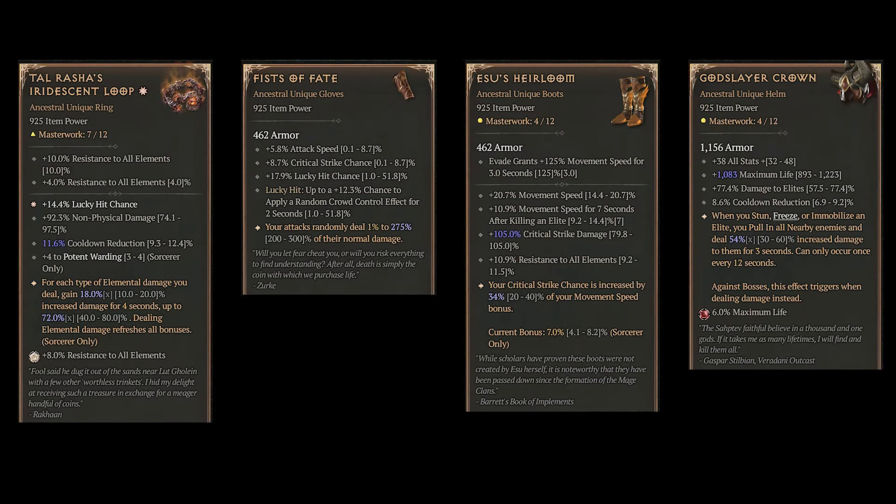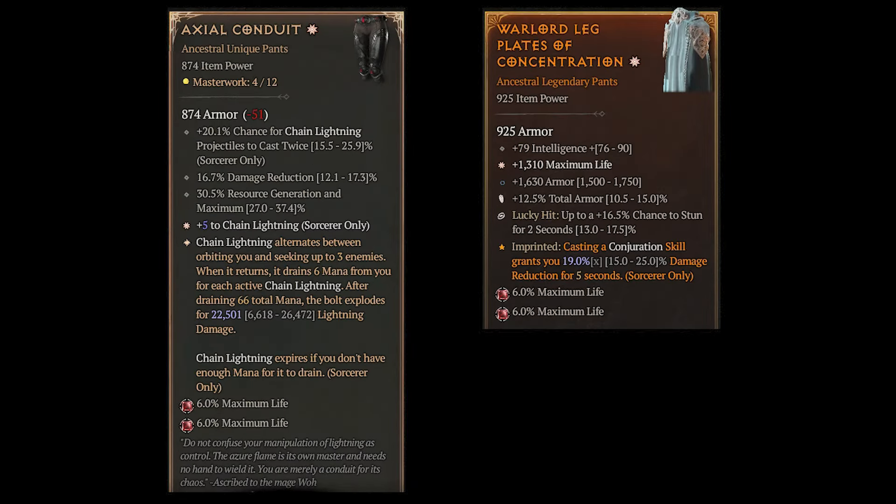We also play a Talrusha ring for more cooldown reduction and damage, fists of fate, Esus boots, and a godslayer crown — later we will replace it with a harlequin crest. The pants axial conduit is a nice option for damage reduction and resource generation, but we will only be able to use it when we have a greater armor affix on the chest. Without greater affixes you will need armor rolls on both pants and chest.